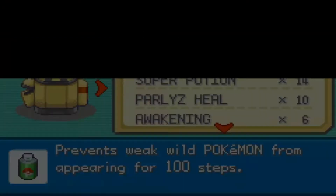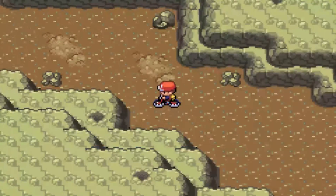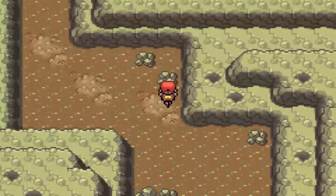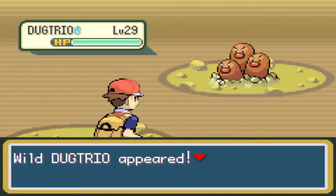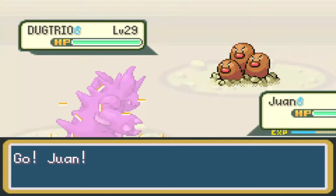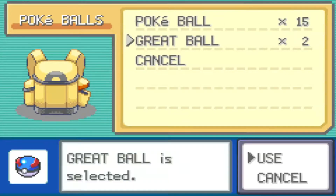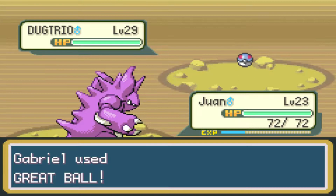The repel already ran out - time to put on another one. I'm so happy that games like Pokemon Black 2 and Gen 6 onwards... Dang it. I thought we were going to get through without encountering a Pokemon, but no. Oh my gosh, we're going right into Dugtrio! So Dugtrio is the evolved version of Diglett and he's a nasty one who is level 29 and is a much higher level than the rest of my Pokemon.